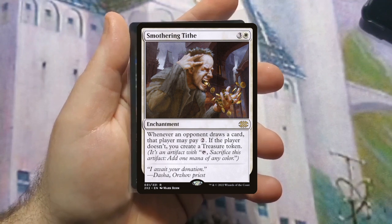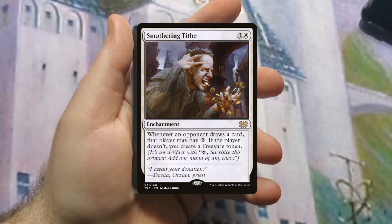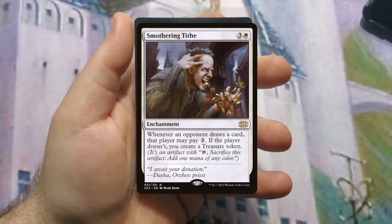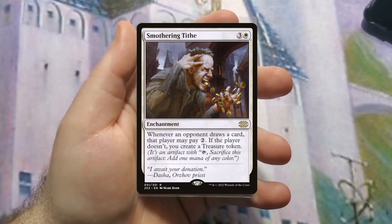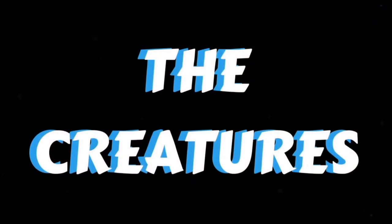The other card they had was Smothering Tithe. It's a card a lot of people put in their deck just because, but it's not bad — whenever somebody draws a card, if you're playing against something with massive draw like a mono blue deck or a wheels deck and they don't pay, you get a Treasure token, so it becomes ramp for you. It's a good card all around — not always useful but very useful in the right circumstances.